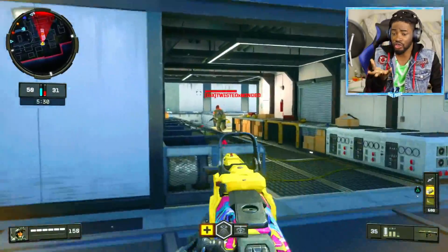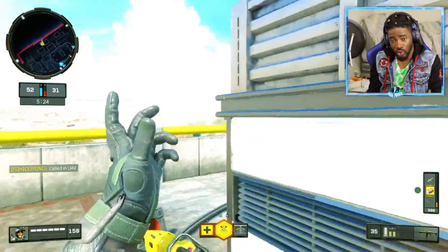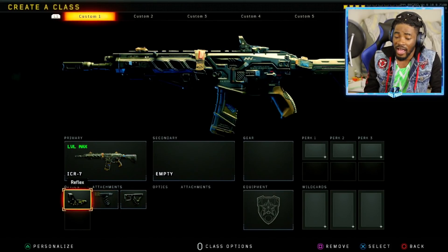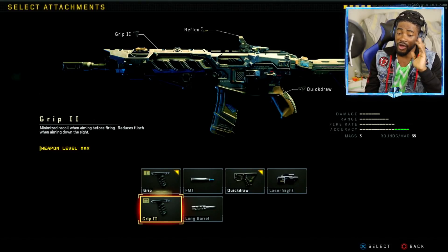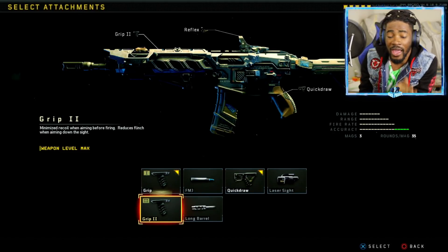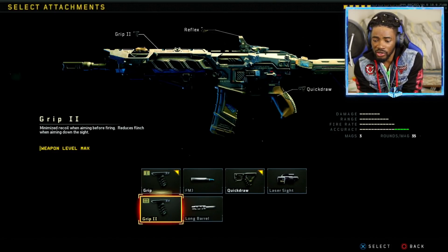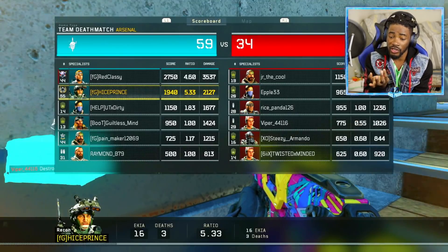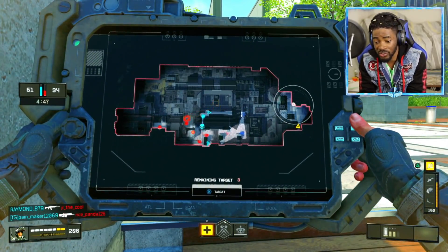Most guns in this game don't have a Stock option, and I usually run Stock on assault rifles, but right now we're running Quick Draw. If you don't use that attachment I think you're going to be getting killed. It's personal preference, but I personally like running Grip 2 — this is where the game changes. Grip 2 minimizes your recoil while aiming before firing, and it also reduces your flinch when aiming down sights. If you don't want to use Quick Draw, you can just use Grip 1 and Grip 2 together.